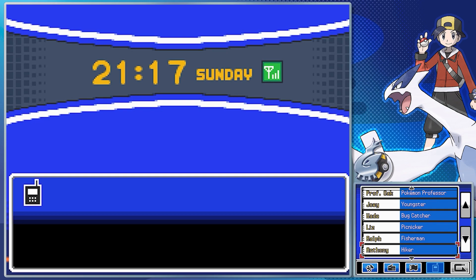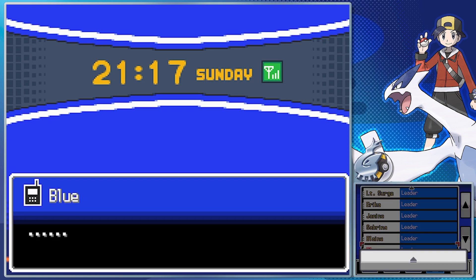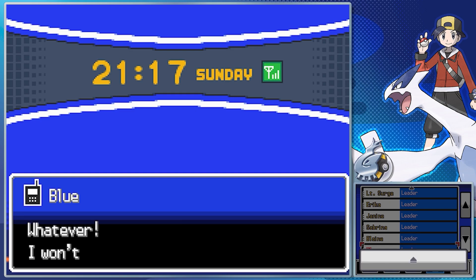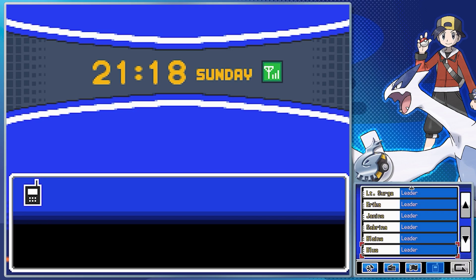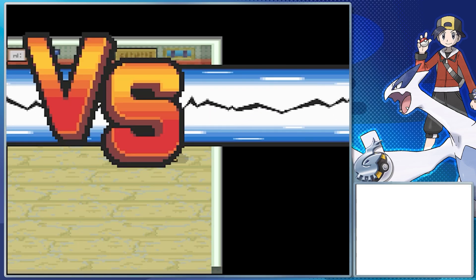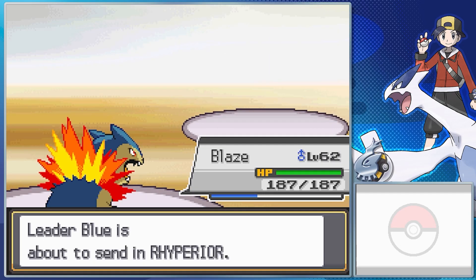It's time for the final rematch against Blue, who you can call on Sunday nights. If there's any trainer out of the 16 rematches against the gym leaders you want to be prepared for, it's Blue. Blue's Pokemon are all ridiculously higher leveled — they're all in their high 60s to early 70s. And he's got some new ones too. The Exeggutor had Chlorophyll, Leaf Storm, Psychic, Explosion, and Trick Room.